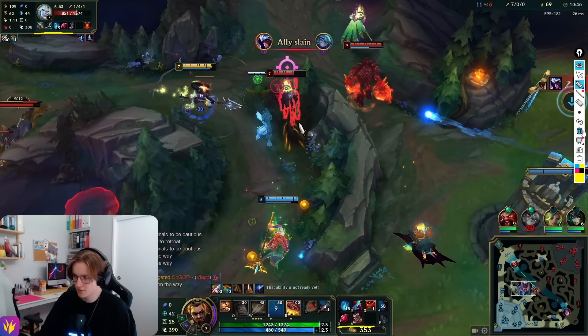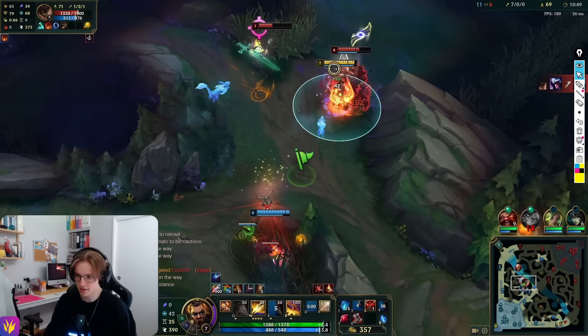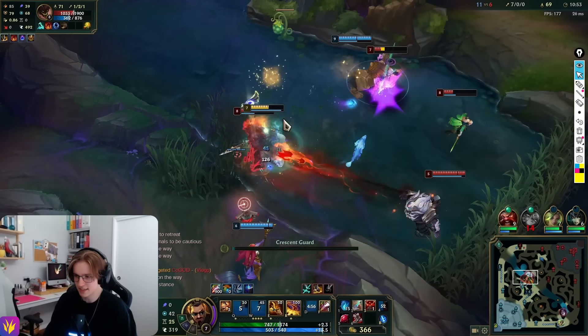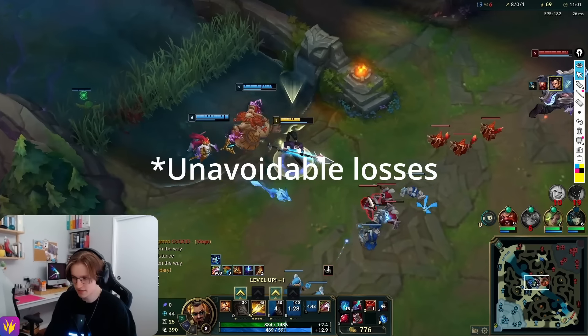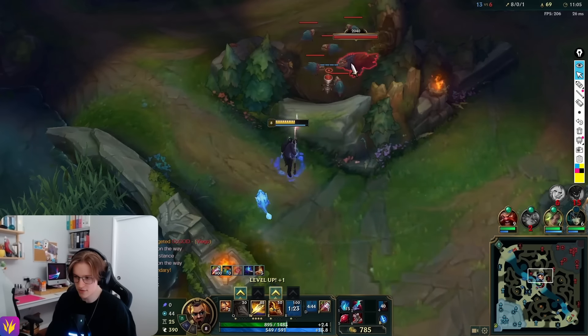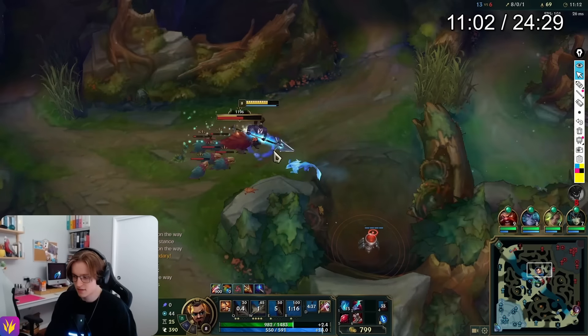He narrowly escapes, that's okay. I see him here again, wondering what he's doing. This is a big waste of time for him — he's not farming while I am. I think I misplayed this mechanically — I should have flashed on the Viego instead of going for the Talon, since Talon can jump over walls. But this ends up working out because I'm so strong. Look how strong I am coming out of base — it's not even comparable. Look at Viego's items compared to mine. So I can do whatever I want in this game.